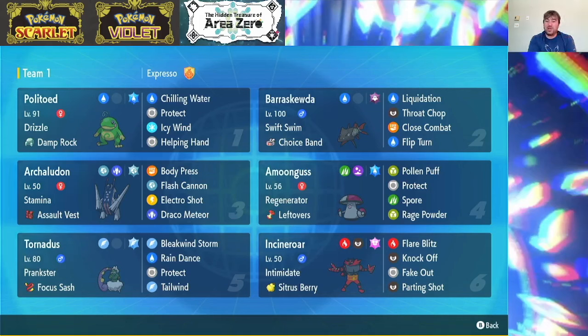We have Tera Steel on this thing to not only pump up Flash Cannon but to help the Fluttermane matchup, because our Archaladon's special defense is a little bit on the glassier side. The Assault Vest definitely does patch that up, but having that Tera Steel to make us resistant to Fairy instead of neutral is just going to be very nice at the end of the day.